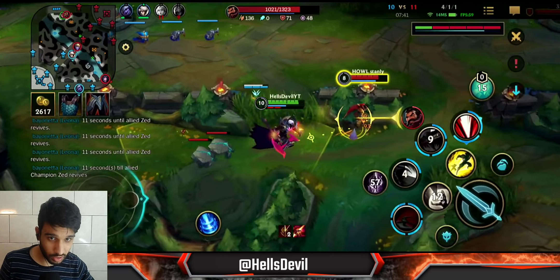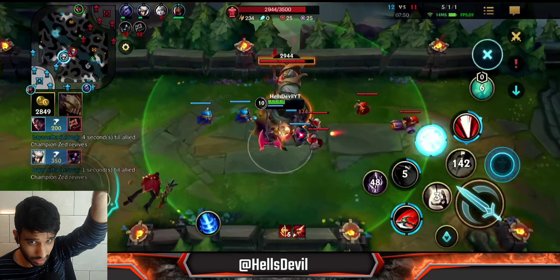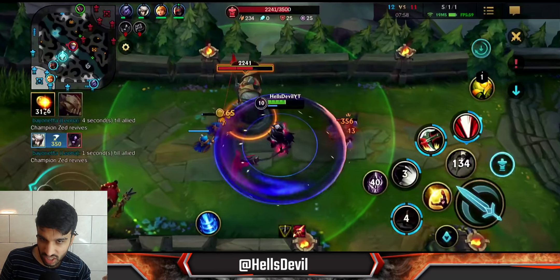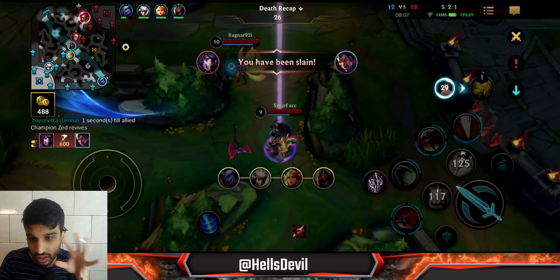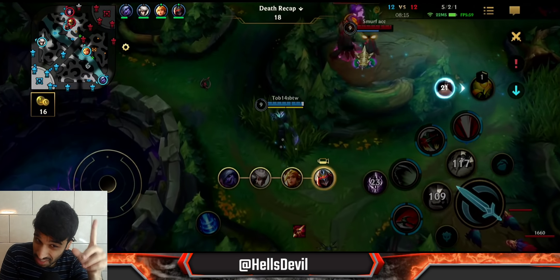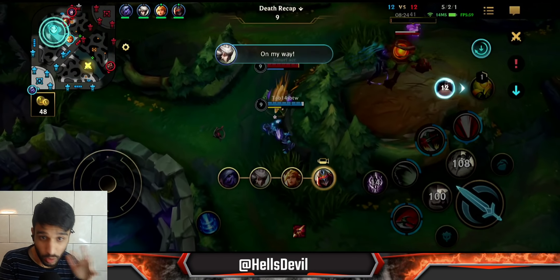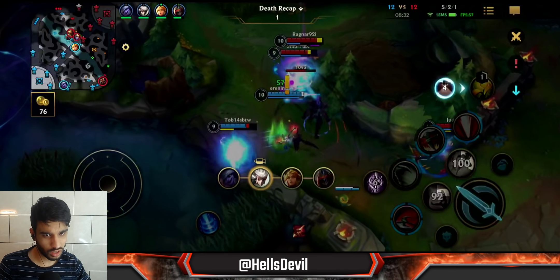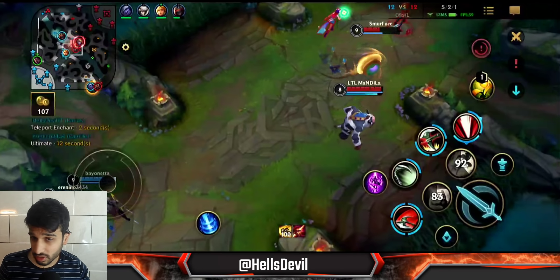I hit him from the front again, so I had to flash to close the gap and kill him. When you hit from the front you're unfortunately not going to be able to catch an enemy unless you flash, use Protobelt, or Glorious Enchant. Look at this fight — did you see how short that taunt and charm duration was? It was like 0.5 seconds. That is the potential of running Hunter Titan and Mercury Treads. I have five kills and one assist, and those takedowns are how I'm stacking up Hunter Titan.